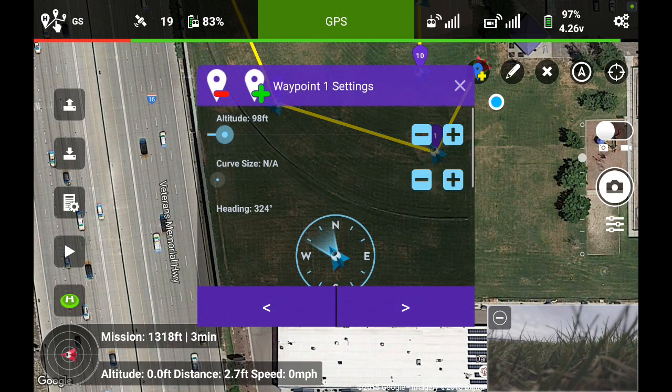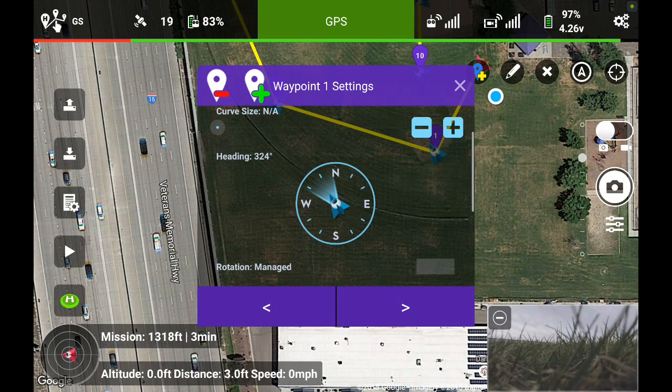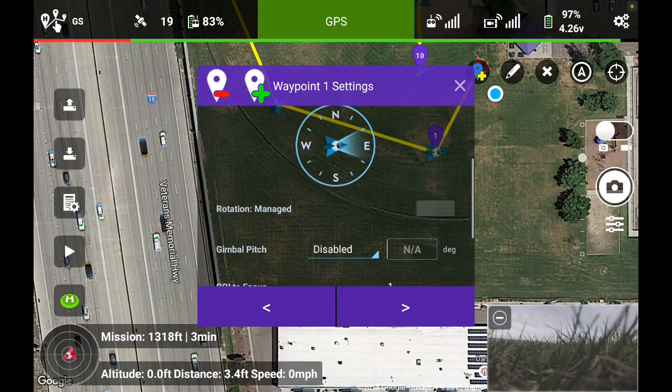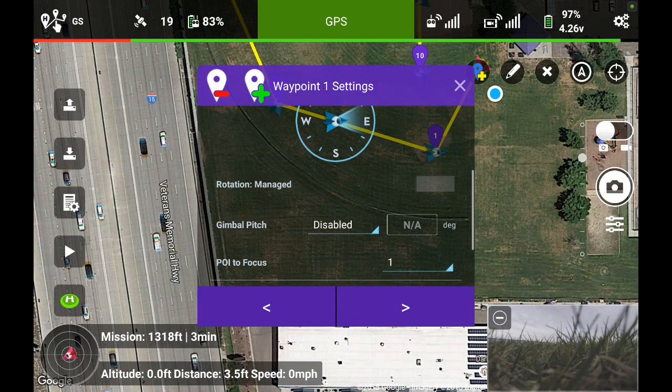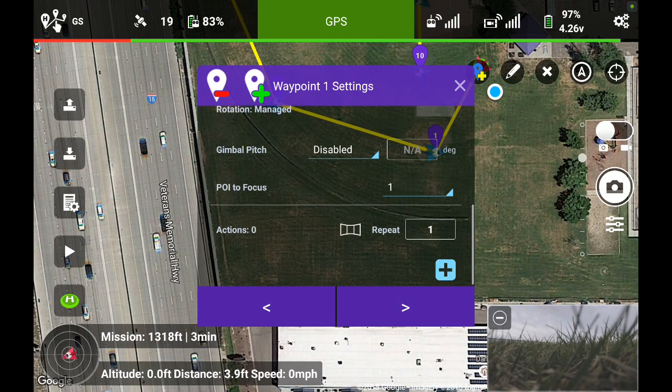Going to the first waypoint — it's set at 100 feet, that's pretty good. I'll set which way I want the Phantom 3 to be pointed at that particular waypoint — I'm going to go ahead and set that to east. Gimbal pitch I'm going to leave disabled through several of these. My first waypoint is just to get it up off the ground to 100 feet.